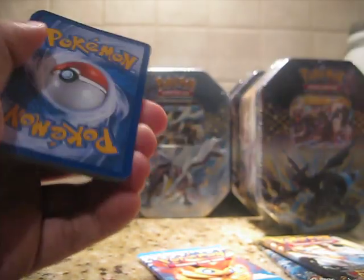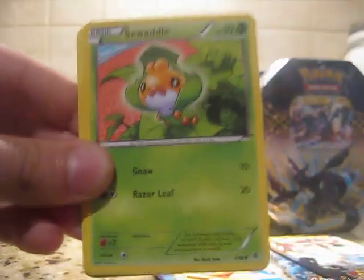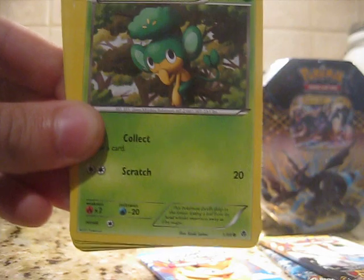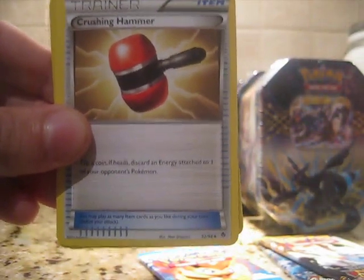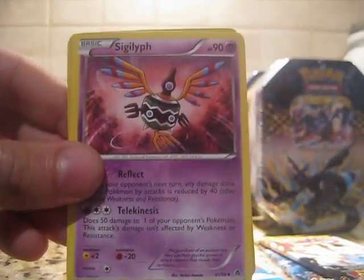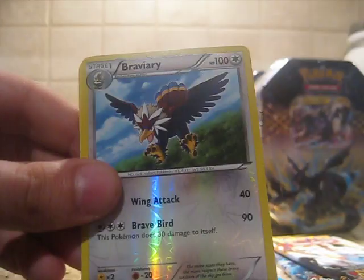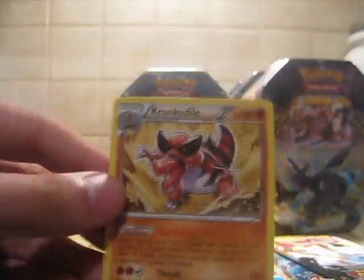Spencer's staring at the Mewtwo EX — I swear he has tears in his eyes. We got Ducklett, Swadloon, Minccino, Pansage, Purrloin, Joltik, and another plus. Crushing Hammer — cool card. Sigilyph. Reverse Rare Braviary — very, very cool. Braviary's one of my favorite Pokemon. And Krokorok — that's the second one we've pulled. Pretty cool pulls. I like the Crushing Hammer and the Braviary Reverse.